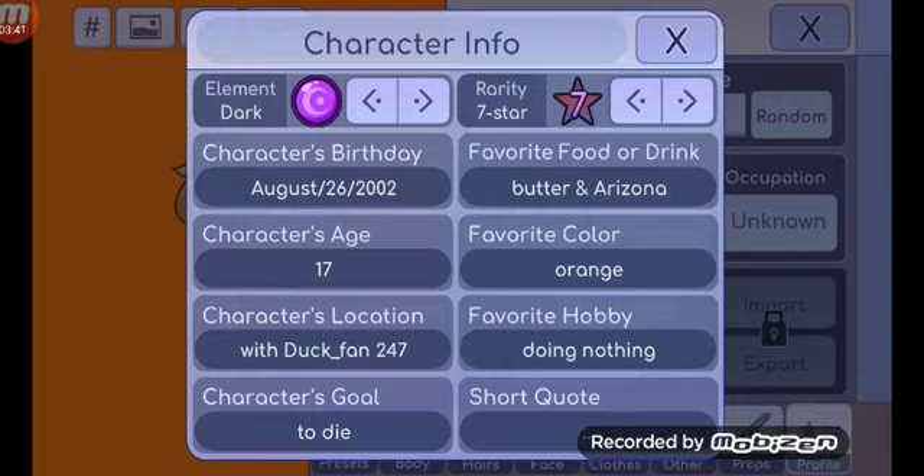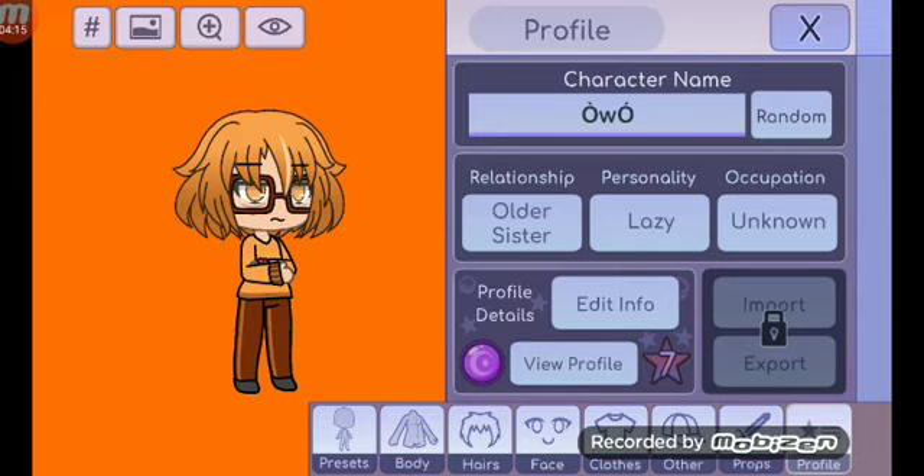She's 17. Favorite color is orange. She's located with me, cause she's my sister. Her favorite hobby is literally doing nothing. She has a pretty dark gold. She has a seven rarity thing. And her element is dark.